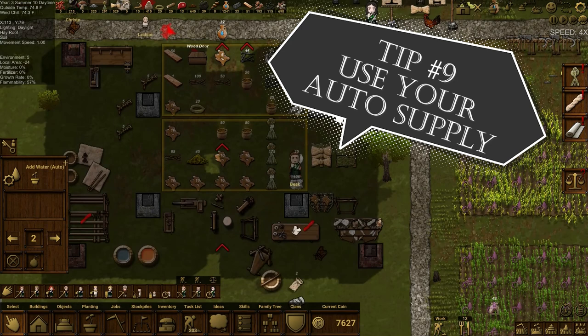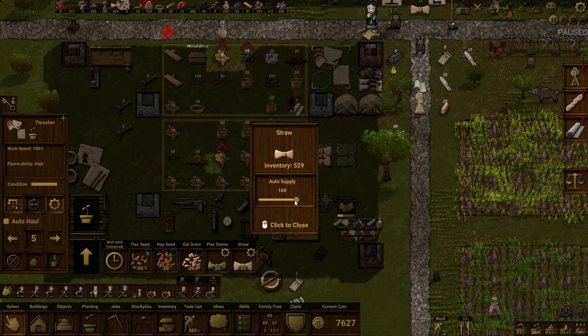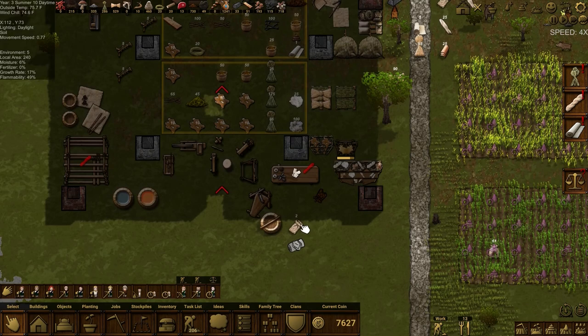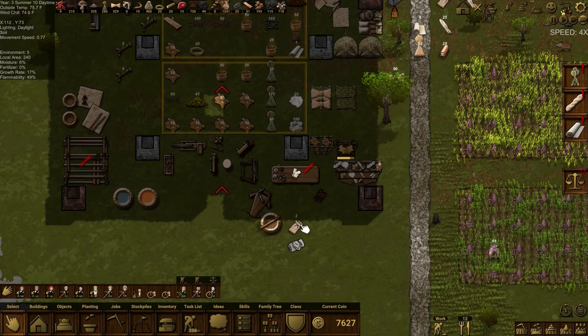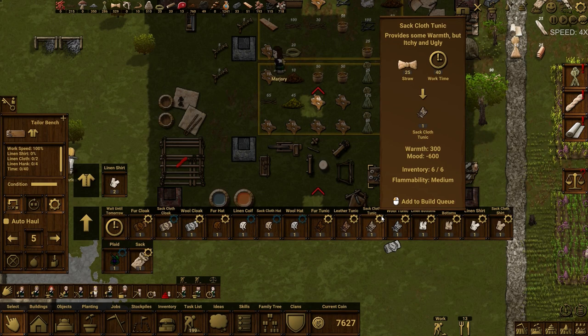Tip number nine — use your auto supply. This tip is pretty basic but honestly crucial to success in Clanfolk. The auto supply is the cog icon that appears over each production. You can set a predetermined amount of whatever resource you want and your clan members will get to work producing that item until the goal is met. For tools and clothes, make sure you have enough for each clan member, but for other resources you will have to find what works best for your community. Try and use your auto supply on as many of your productions as possible to save precious time.